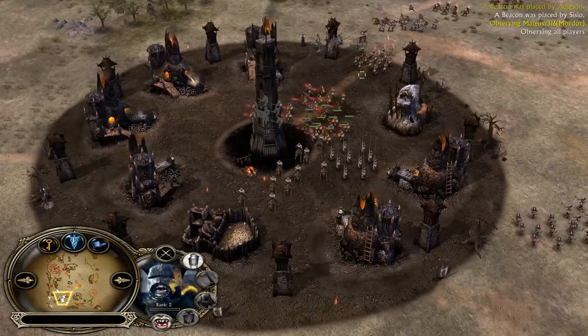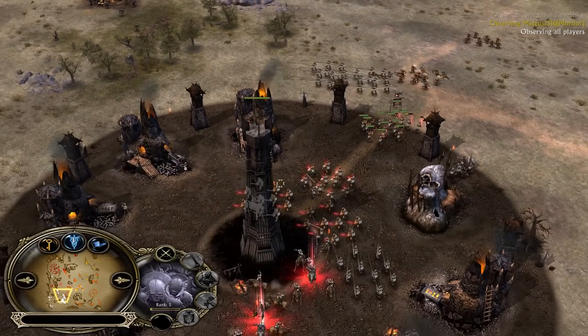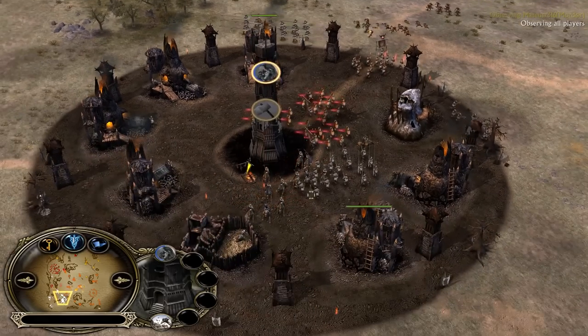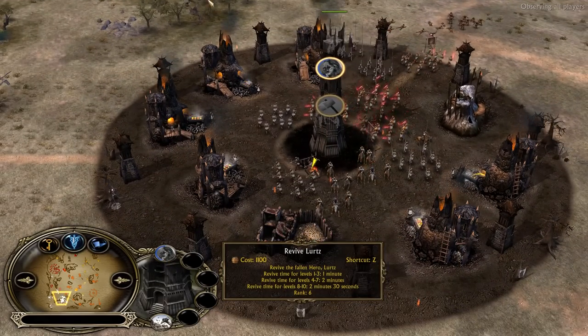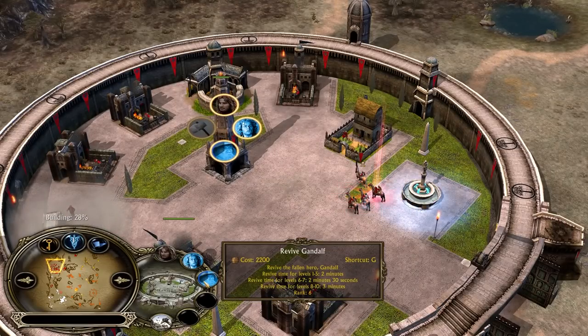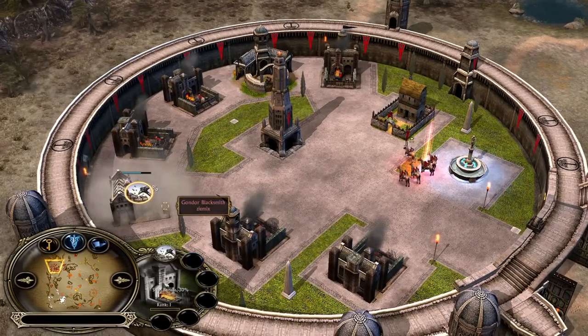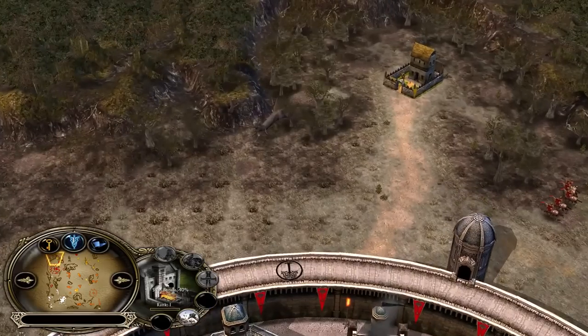He needs to make sure to combine Uruks with Crossbowmen — he finally did one combo. Remember, he lost everything. So Lurtz has to be revived — that's going to take a long time, he's level 6, so about 2 minutes. Gandalf has been killed too, level 6, so 2 minutes 30 seconds. The more expensive a hero is, the more punishment when it comes to reviving them.